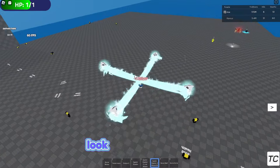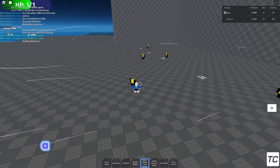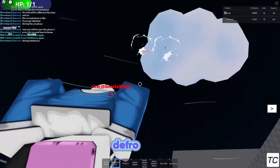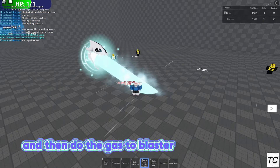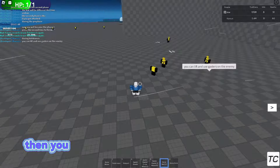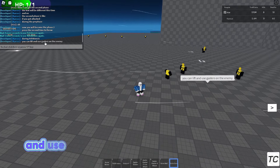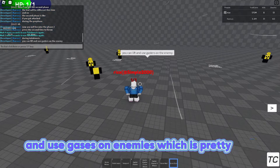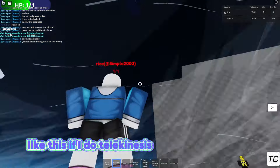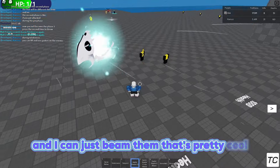Next one is called gaster blaster X attack. The combo strategy would be: use telekinesis, double-tap to throw enemies, then do gaster blaster, then the X attack, then bone melee, bone wall, and bone zone. You can also lift enemies and use gaster blasters on them — like this: telekinesis, throw, then beam them.